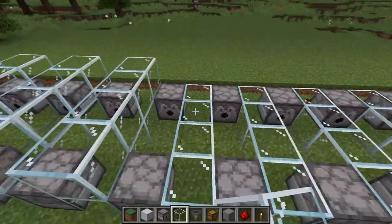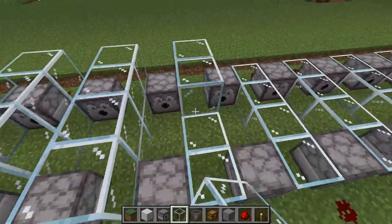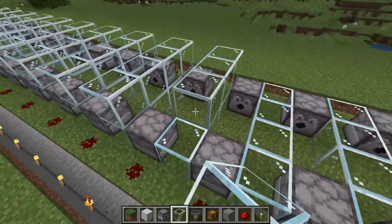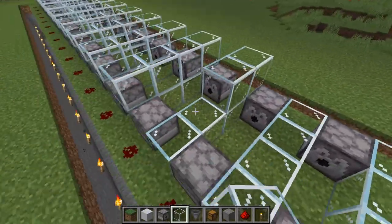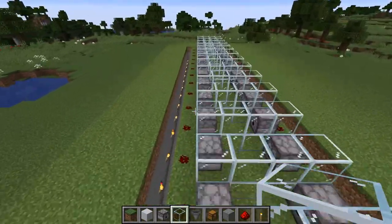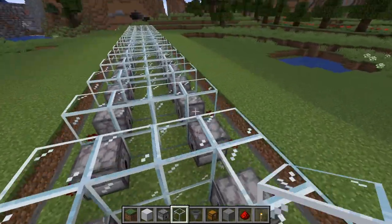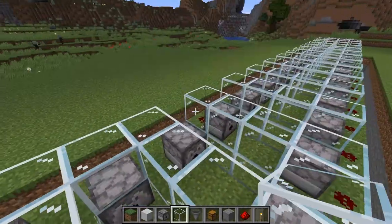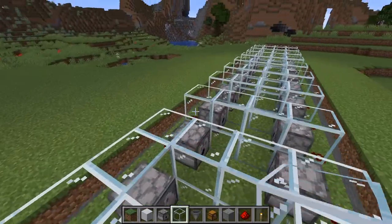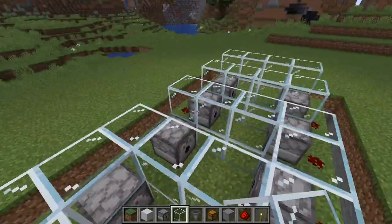Let's finish the sheep enclosure, then we can start working on the lower part. I also want to enclose the tops of these enclosures — just go right on down. Pretty easy, right? Especially in creative mode — creative mode will spoil you.